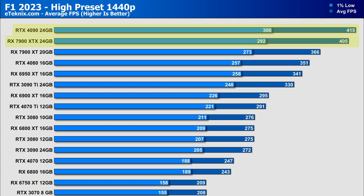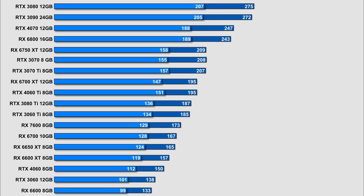At 1440p high, the 4090 and 7900 XTX are neck and neck with only 10 FPS between them, followed by a decent drop to the 7900 XT at an impressive 366 FPS. Performance declines steadily down the list, with the 6900 XT earning 10% fewer FPS than the 3090 Ti just above it. The RTX 4070 performs 9% worse than the 3090, and there's a 13% drop from the RX 6800 to the 6750 XT. The decline is gradual until a 36 FPS loss at the RTX 3050, and the RX 6500 XT sits at the bottom with just 49 FPS average.